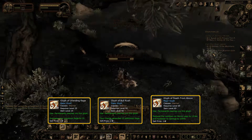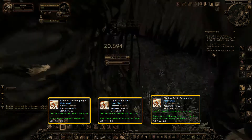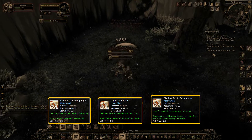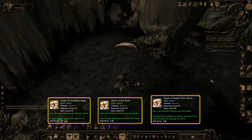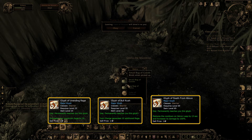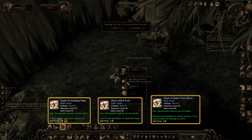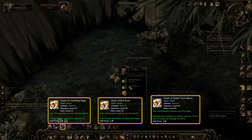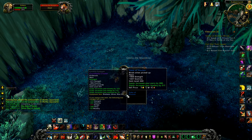Very helpful to store some extra Rage and allow two simultaneous shieldings. Then Glyph of Bull Rush, which increases Charge Rage generation by 10. Then Glyph of Death from Above, which reduces Heroic Leap cooldown by 15 seconds and increases its damage by 100%. Very helpful to have some extra Charge uses. You could certainly go for a different set of glyphs, but I didn't find any better when it comes to pure Rage generation and survivability.